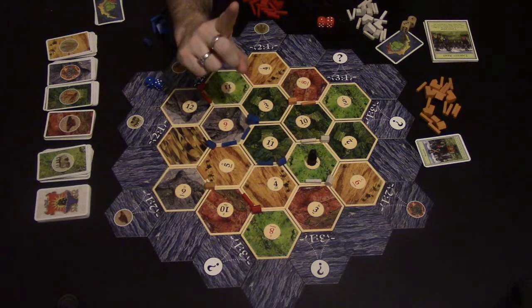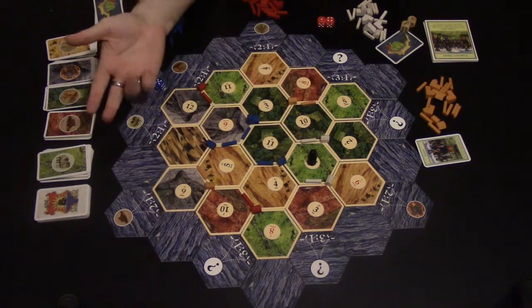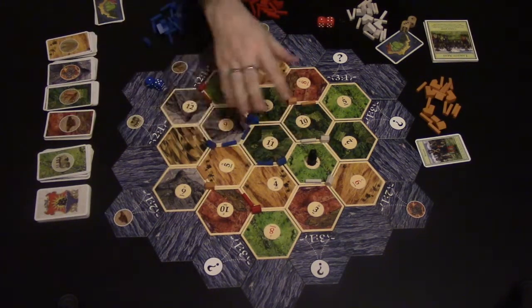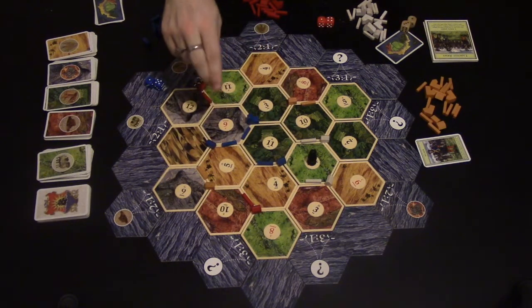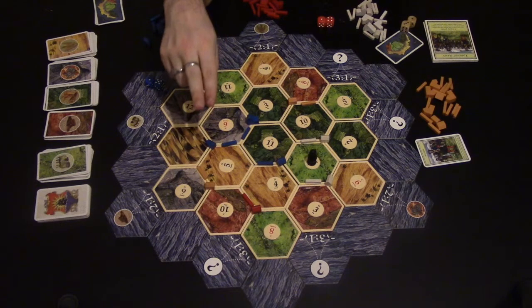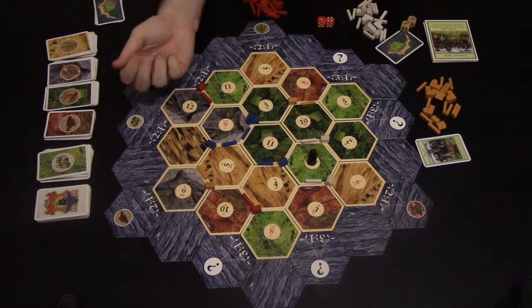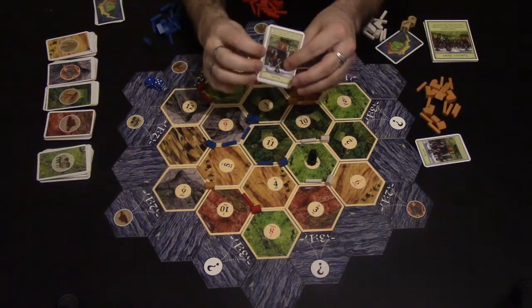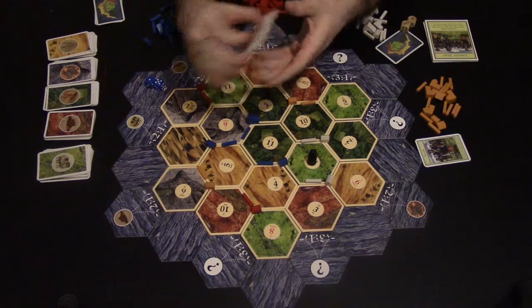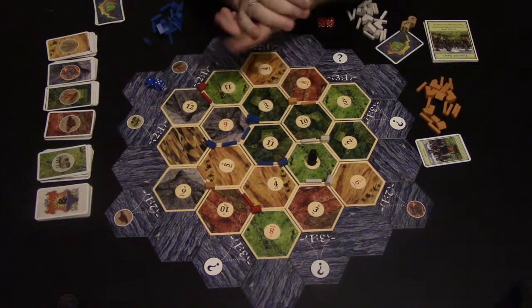To score points in this game, you score one point for every settlement on the board, so everyone starts with two points. You also score two points for every city. As it stands, blue has four points and is leading. The first person to ten points is the winner. There are also victory point cards in the development cards that give you one secret victory point. At any point you reach ten, you show your victory points and you've won.